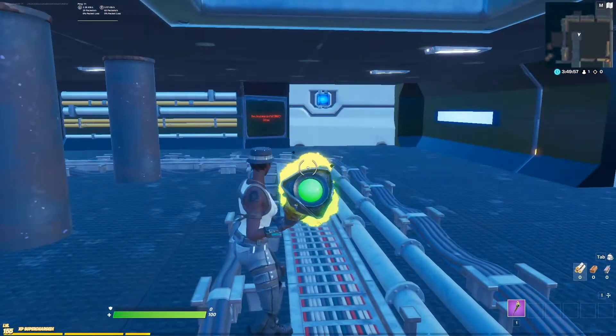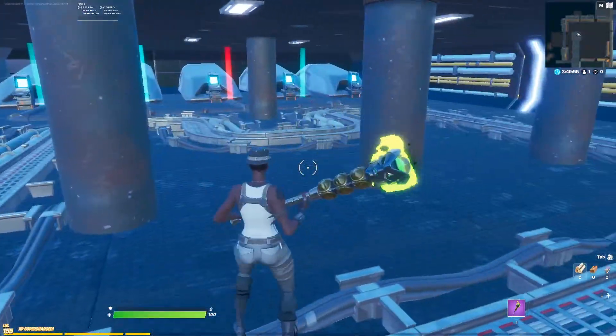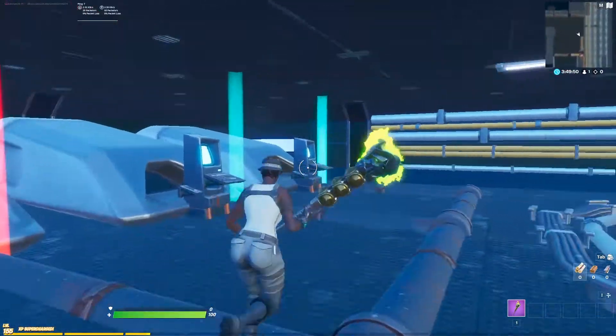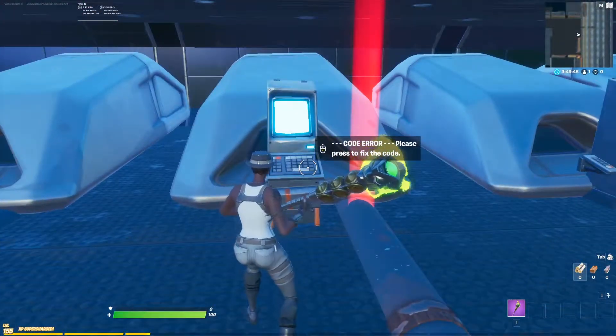We are now in the engine room. We have five engines in this room and only one is not working — it's the red colored one. Press the engine to fix the problem.